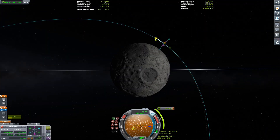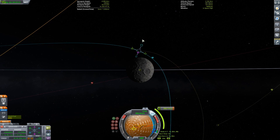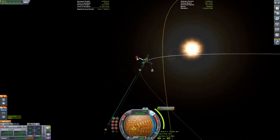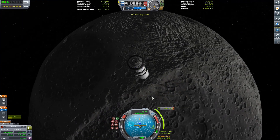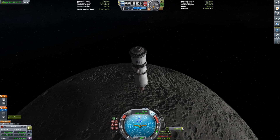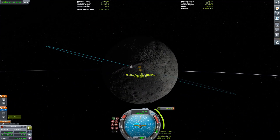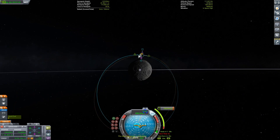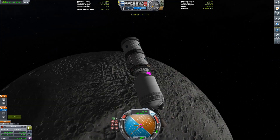Step one, which is today's video, is establishing the space station base — I'll just call it the space base. What we are doing now is circularizing around the Mun. If you were looking very intently with a very keen eye, you'd notice this orbit is just slightly different than a circular orbit.